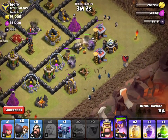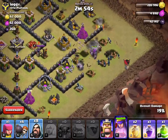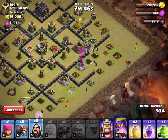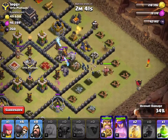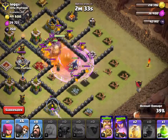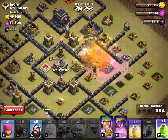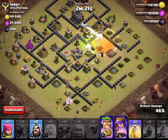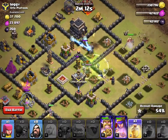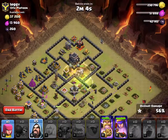Wall Breakers break through, then my PEKKA and more troops go in. Here comes their Clan Castle troops — I'm using two Poisons there and bringing in more Wall Breakers. I'm using a Heal spell and my Jump spell here. My Queen is getting hurt but she's attacking the middle, still alive. I'm putting one more Heal spell down and bringing in more Wizards.